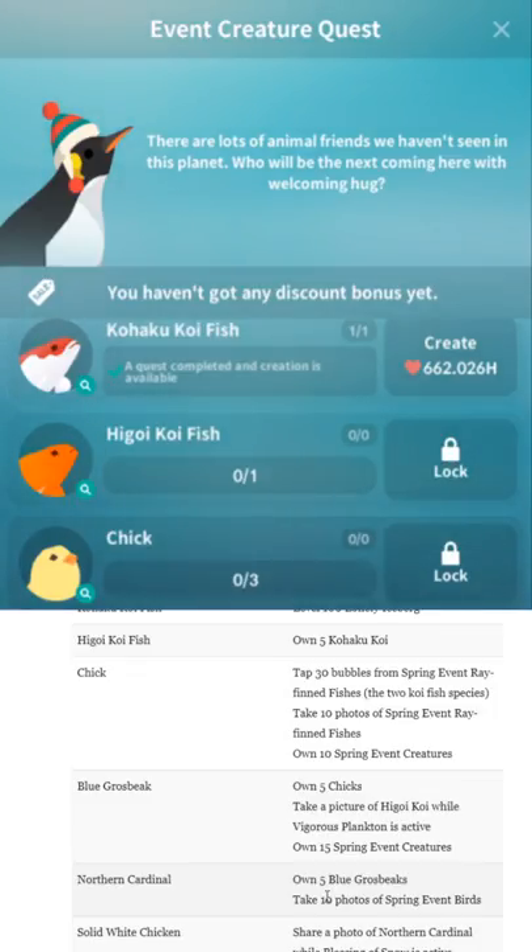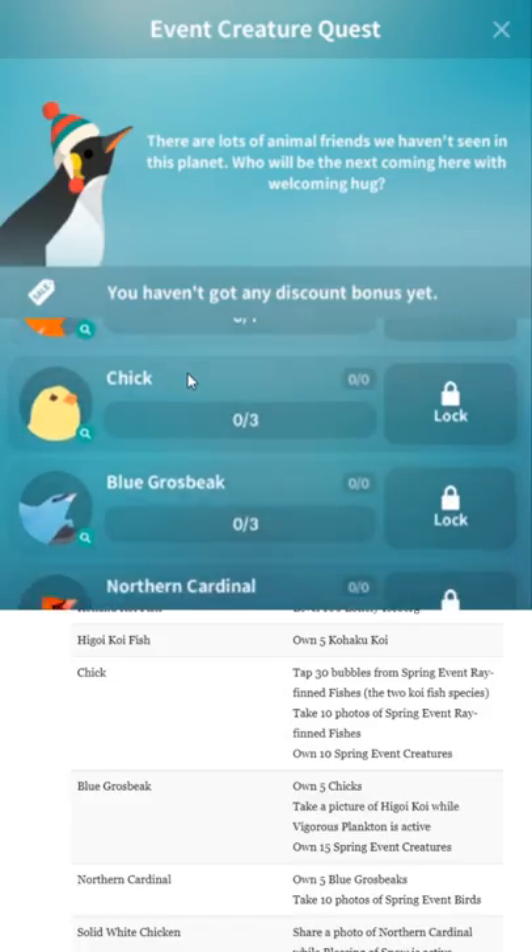They should've just added the currency like regular Abyssrium. I don't know why they keep mixing things up. Anyway — Hingoi Koi Fish: own five Koiki Koi. That's pretty common — own five of the previous thing. Most of these are fish or birds.